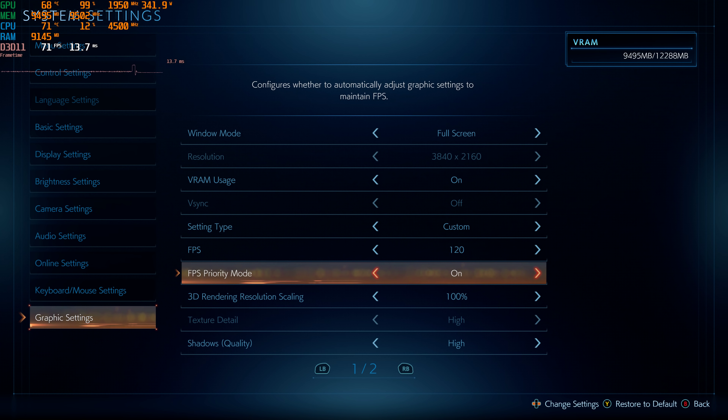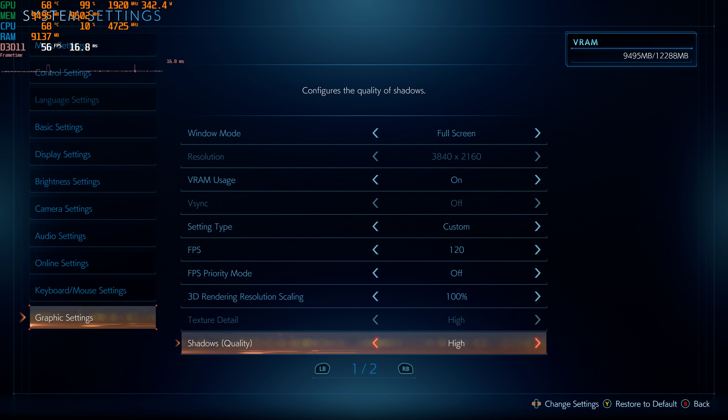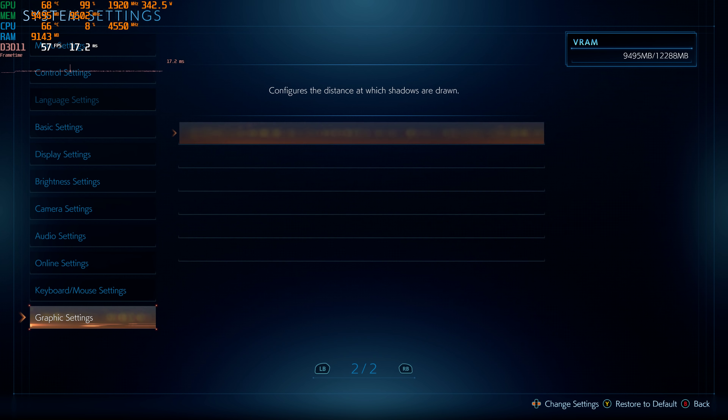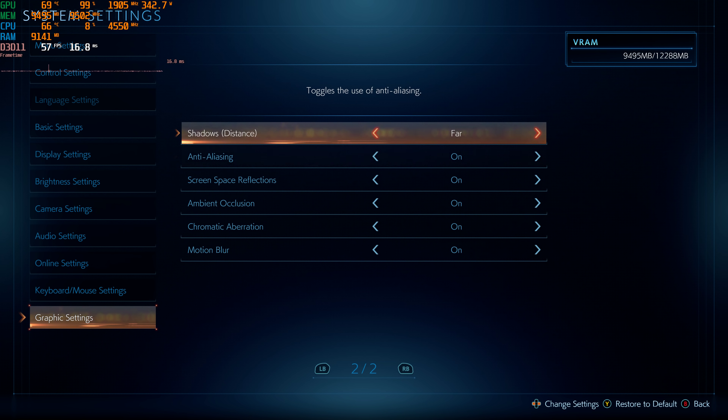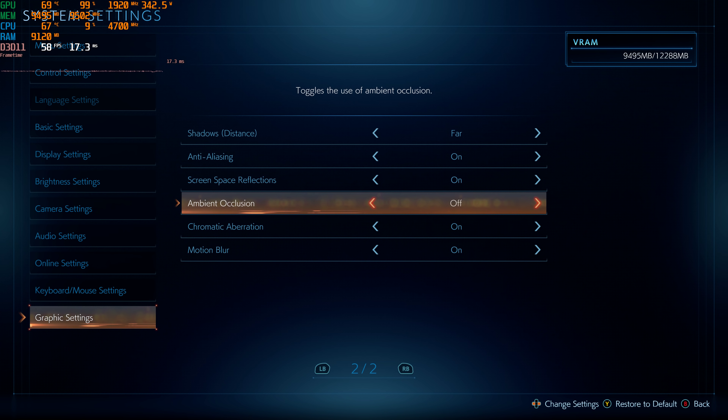If I set to 120 and turn this off, we now will not dynamically resolution scale — which is why this now says custom, but I'm actually at the maximum settings. There are a few settings you can adjust: texture detail, shadow quality, shadow distance, anti-aliasing, but a lot of these things are just on or off with nothing really in between.